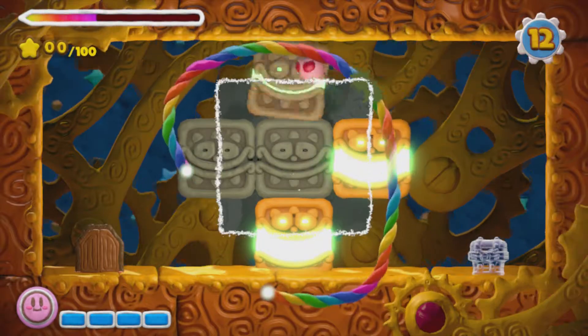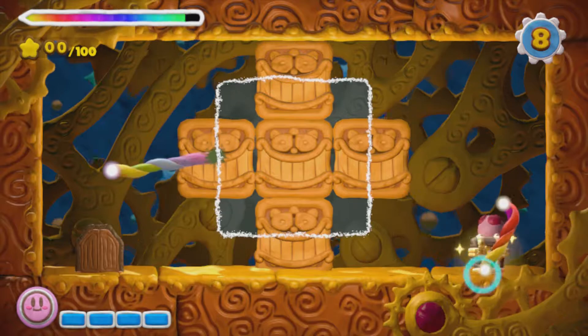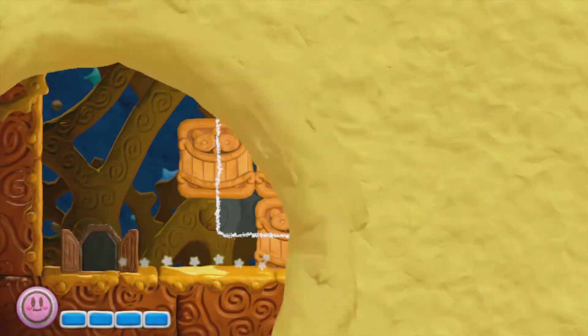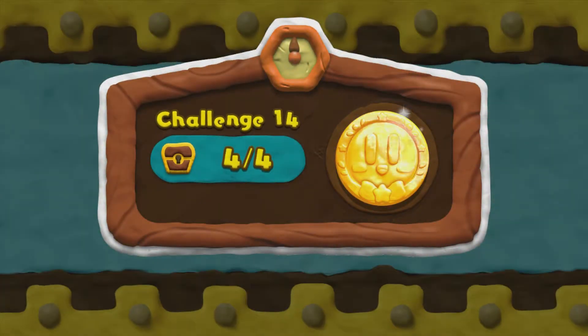Now here you'll see another one of these puzzles. This time, there's actually a particle field there in the middle for you to not use paint on. So we just have to dash Kirby in the right spot to actually get them all to light up. Quite simple. Challenge 14 is now completed.